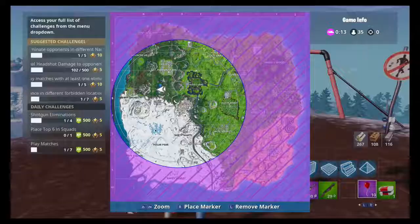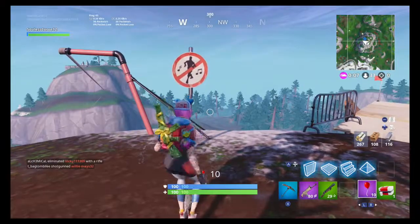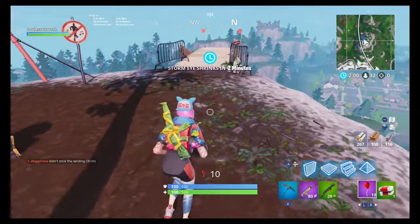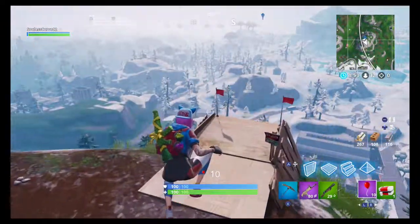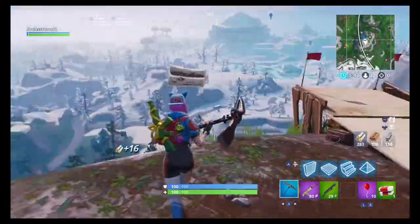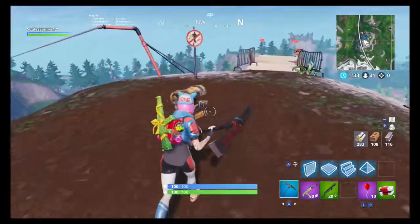Right here on top of this mountain, just kind of north of all that cold stuff, there's another sign. Dance right in front of it and that's number two. This one might just be easier to drop into a new game to get, because it's just kind of up here — I got lucky with some balloons and not seeing anybody, but usually there's going to be some people right around here, so it's best to just land there directly.